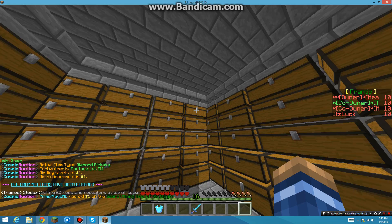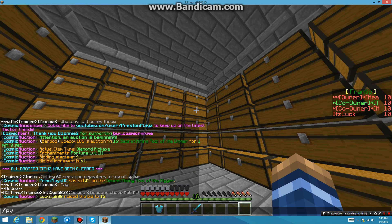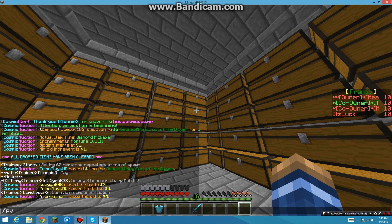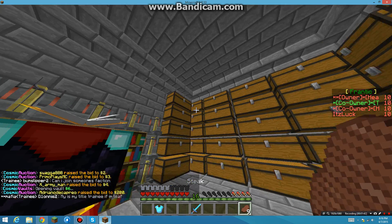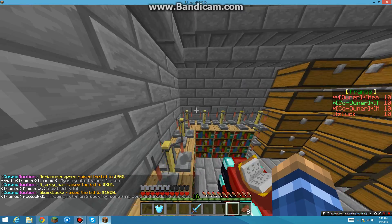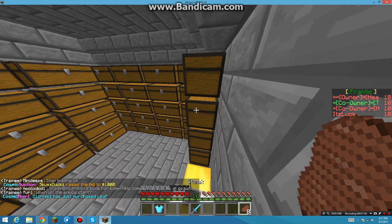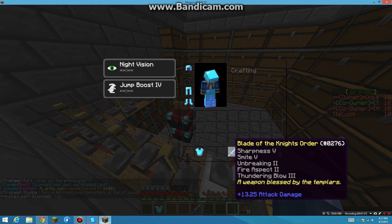And Gravity 1. I actually found out what these enchants do so I'm not a complete noob. Nutrition — as you can see I was like 700 health down, and with Nutrition 2 I ate one steak and I'm back to full.